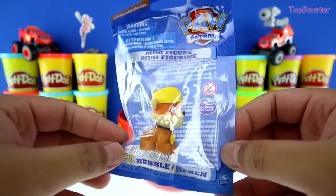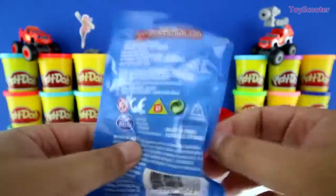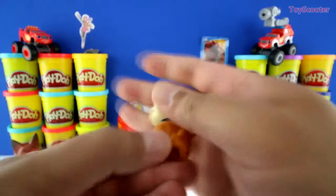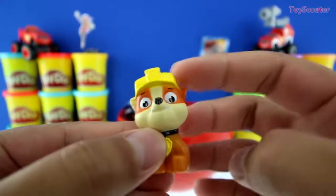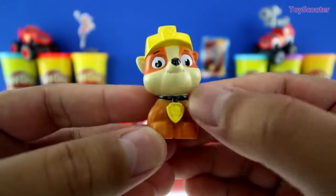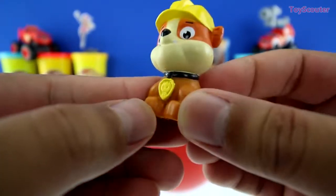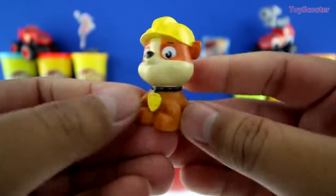Whoa! We got a Paw Patrol mini figure toy, and this one is Rubble. Here's Rubble. He's a cute little bulldog with a construction hat that's yellow. And check out his collar. I wonder what that symbol is on that little piece of metal. Isn't he cute?